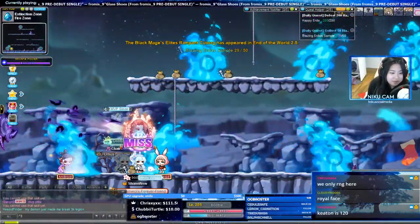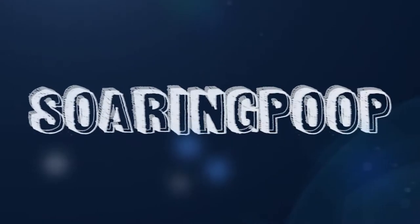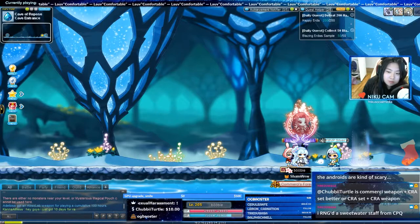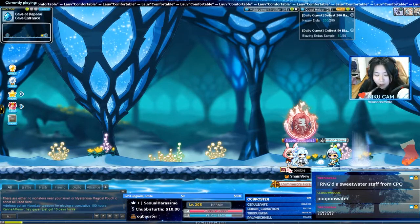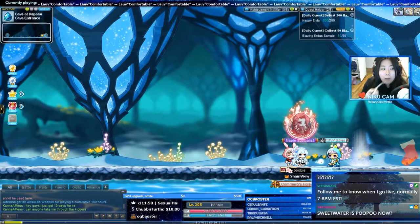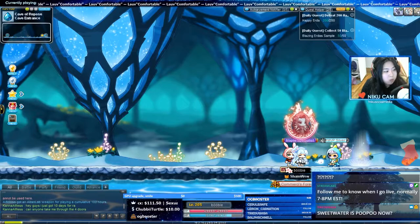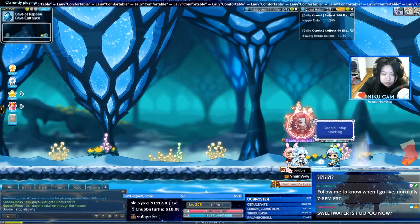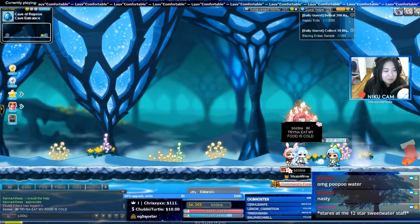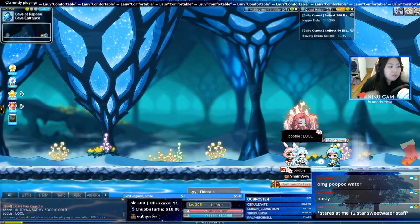A lot of it was dailies. Right off the bat, you guys can see my character. I did end up spending that NX that I sold meso for in Vero. I got myself a hair coupon and got the one hair that I wanted — it only took one try. I also opened some premium surprise boxes. You might see the little rainbow trail behind me; that's from the shoe I got in the box. I also got this very cute hairband that I'm wearing.